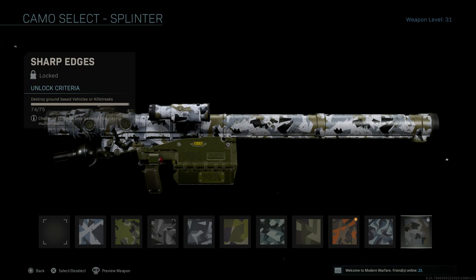As you guys can see, the final camo I need to unlock in order to unlock Gold for the Pila and Platinum for all of our launchers is Sharp Edges. This camo requires me to destroy 75 ground-based vehicles or killstreaks, and I already destroyed 74 out of 75, meaning I only need to destroy one more. Ground-based vehicles or killstreaks could be any vehicles or killstreaks on the ground — like, for example, a Wheelson.